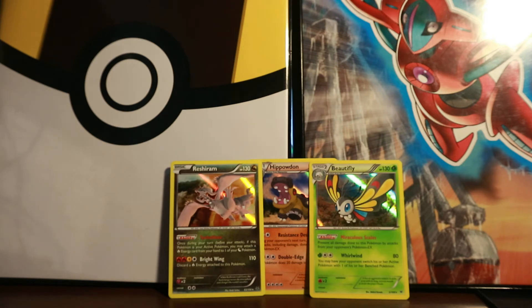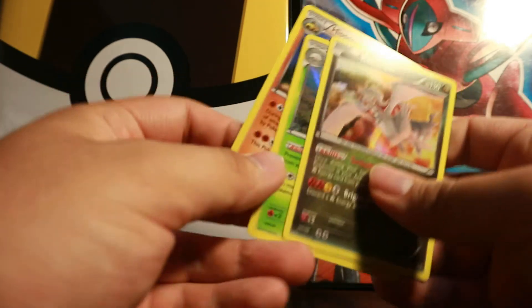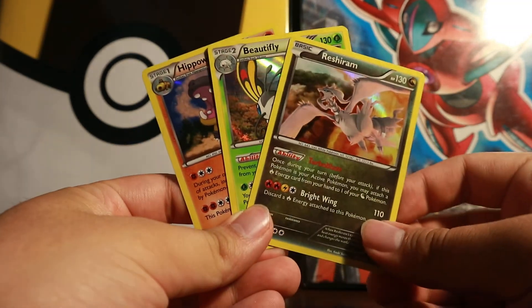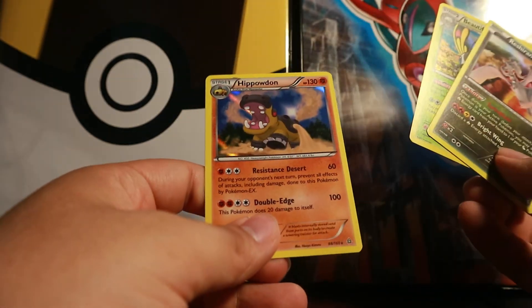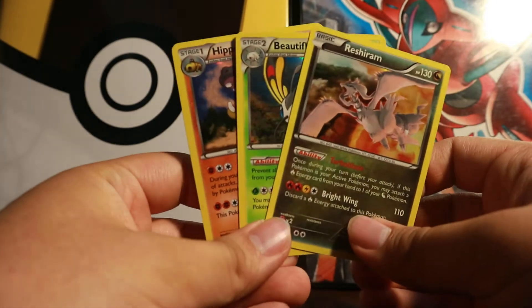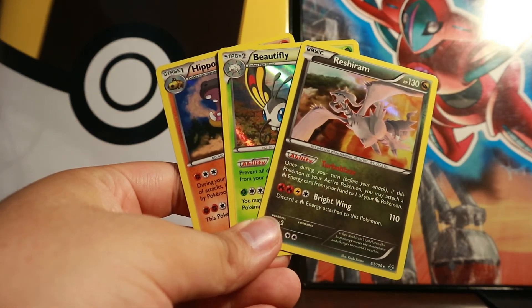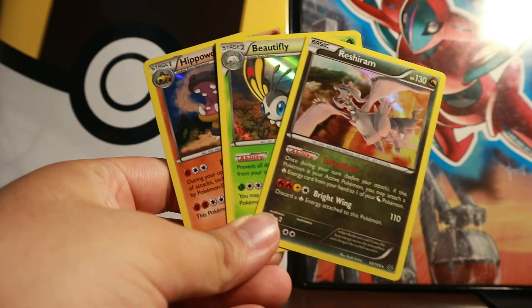Alright guys, actually pretty awesome pulls - not gonna lie, some pretty nice pulls. Overall we pulled three different holo foils, no EXs but that's fine. We picked up a Reshiram holo foil, a Beautifly holo foil, and a Hariyama holo foil. If you enjoyed this video, leave a like, subscribe, comment down below, and stay tuned for the next Pokemon booster pack video. Peace guys!